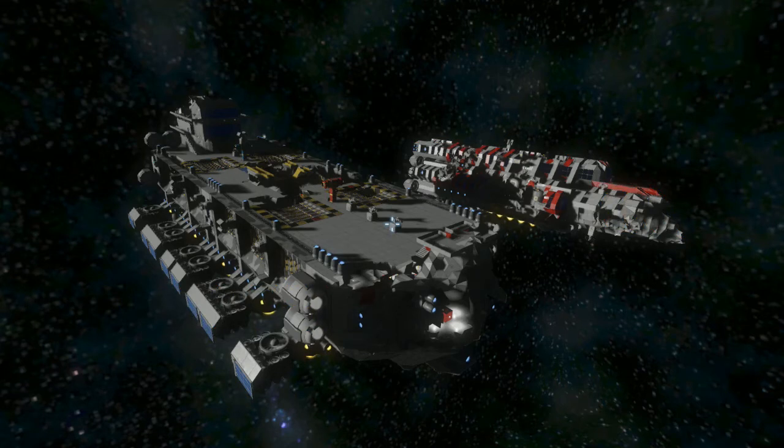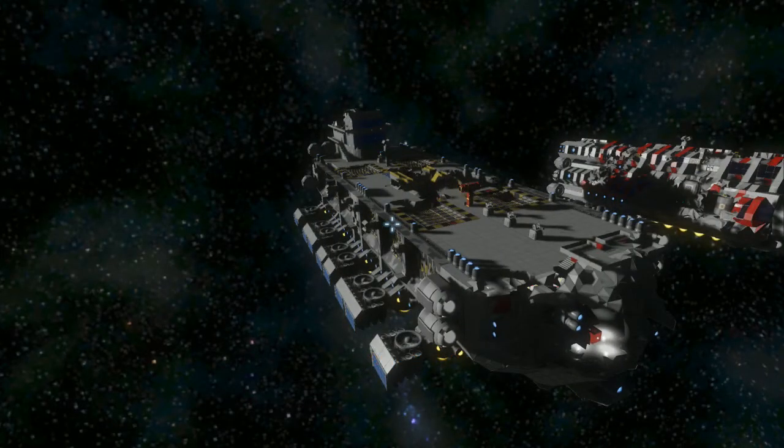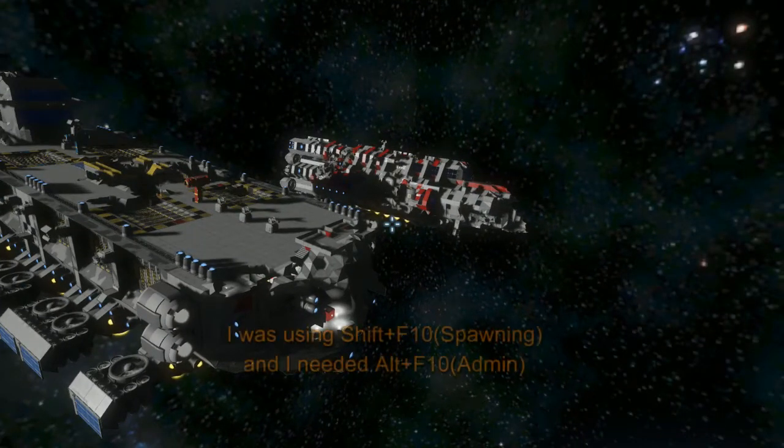Last night I made a video detailing the crash of two of my latest ships. In the second part of the video when I crashed the Empress into the Condor, the crash was an epic catastrophe, and the video ended with me losing both ships. I thought I was unable to recover them until I watched a quick video this morning on how to use admin tools, and I was able to find both wrecked ships.